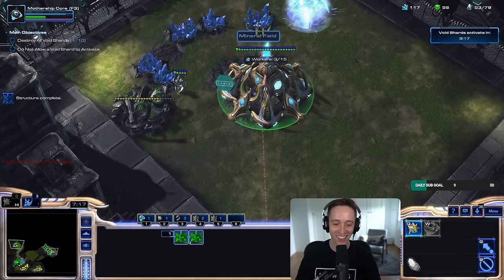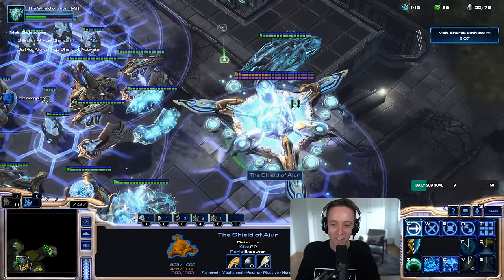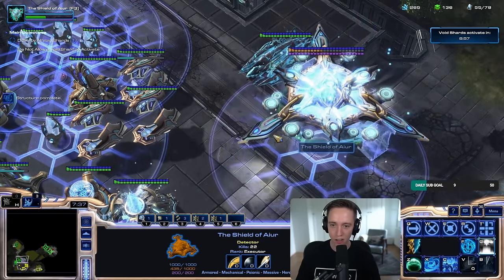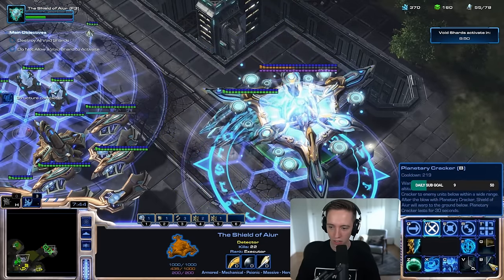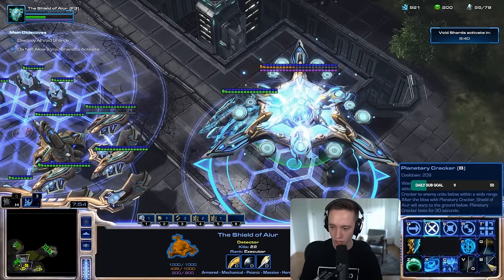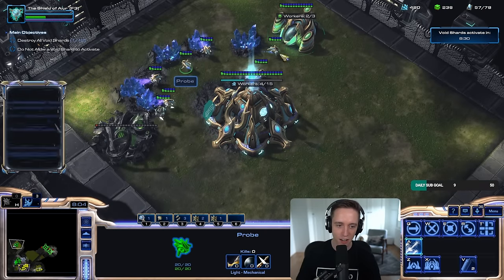You're right, it's meant for chickens who can't play — you gotta peck at your monitor. Oh dude, my Mothership is huge. Wormhole Transit? So your B ability is your Planet Cracker. You can deploy that without vision. Planetary Cracker: warp Shield of Iron to planetary target, high altitude orbit, unleashes destructive Planetary Cracker to enemy units below within a wide range. Sounds balanced.